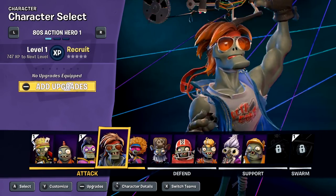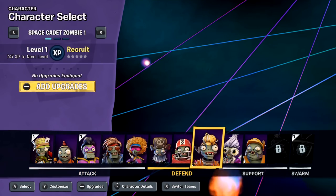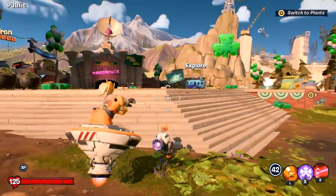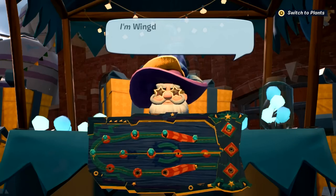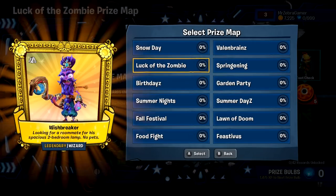We'll play as the 80s Action Hero — he was one of the new characters added. Also a Space Cadet, which is actually probably my favorite newly added zombie. You can see there are different zombies running around. I do want to see the prize map here. So this is sort of the main chunk of the content of the game — each month there's a new prize booth prize map, and basically you can earn stuff and get through it.